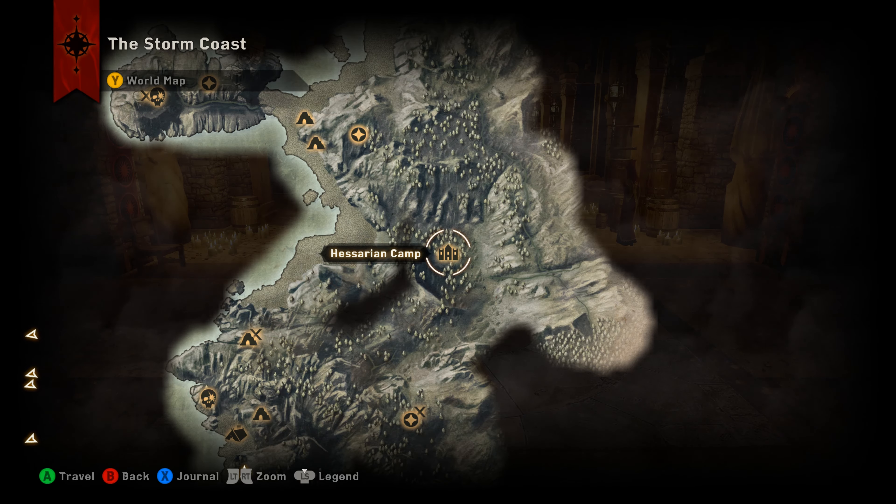Once you've done that, you need to check your Inquisition rank. If you go into your character sheet and look at your attributes page, down at the bottom underneath the text that says Inquisition Perks there's a blue bar with a number on it. You need that to be at least four — that's your Inquisition level or rank, and it needs to be at least rank four.